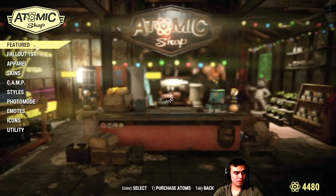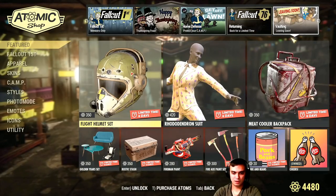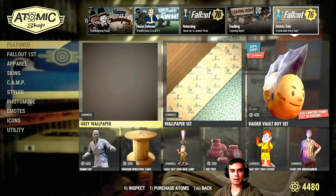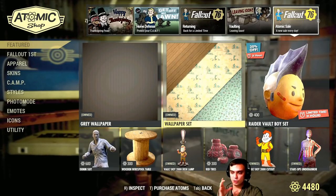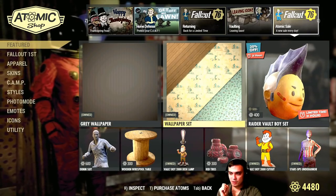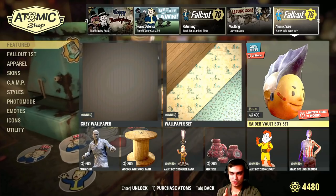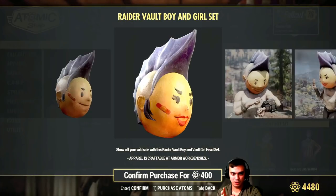Let's go to the challenges — the Atomic Shop section is done and this video is turning out to be long. For your information, the wallpaper set starts on November 19th and will end November 26th. The Raider Wall Boy set is leaving within the next 24 hours with a 20% discount. I'm not a big fan of the big heads item, so I'm not spending 400 atoms on that.